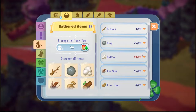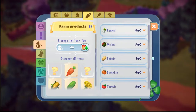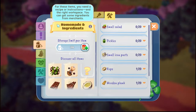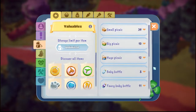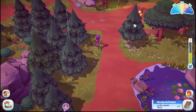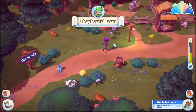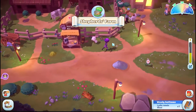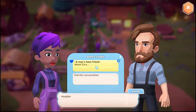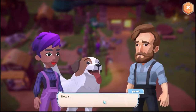Animal treats — do we have that? That's not what I meant to do. Four animal treats — are they here? No. Are they here? No. Are they here? The last place I look — oh, we have exactly four! That was so weird. Here you go, I have the treats for Ezra.